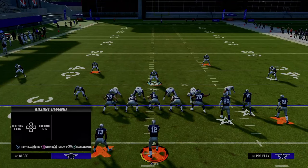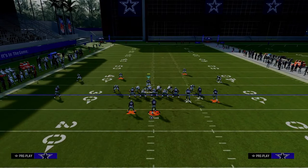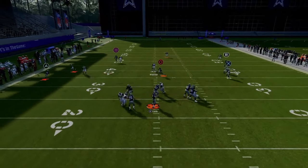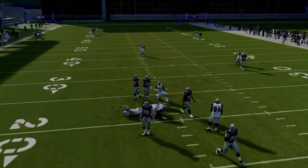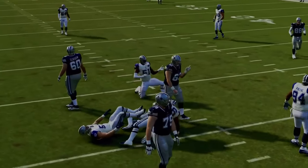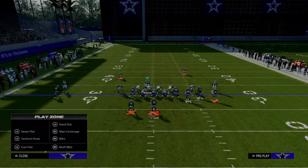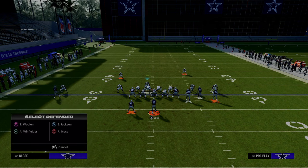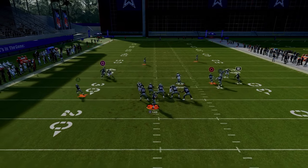We just dropped a full revamp of our 4-3 Even 6-1 defensive e-book that shows you not only how to create incredible pressure concepts and how to stop the run, but also some of the most in-depth tutorials on breaking down some of the best formations in the game - how to defend things like bunch, U-trips, trips tight. All of that stuff is broken down in the Patreon, so if you want to get access to that, the link is going to be in the description down below.